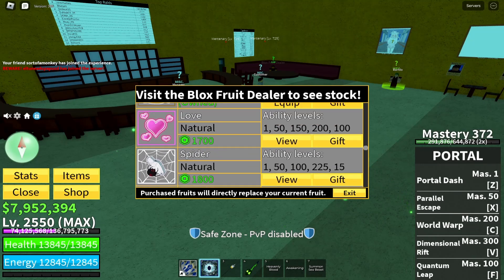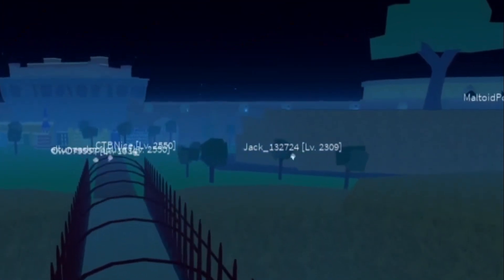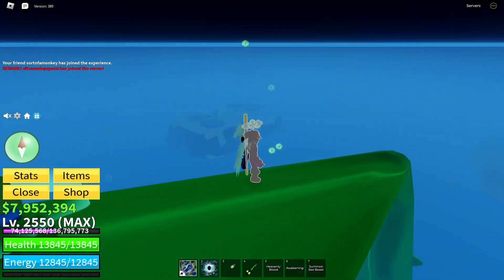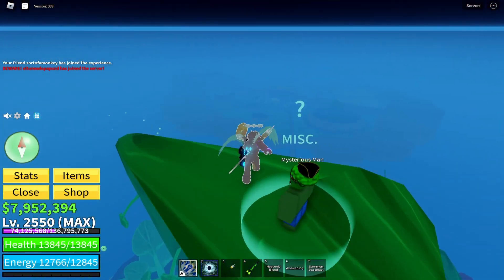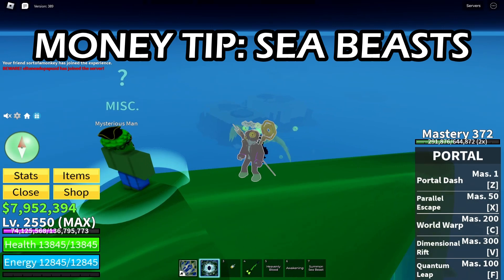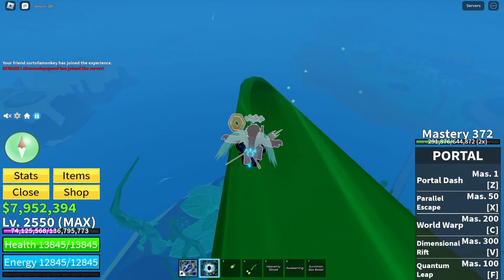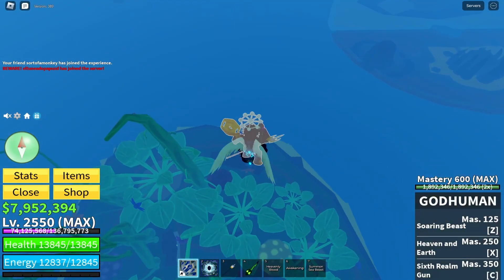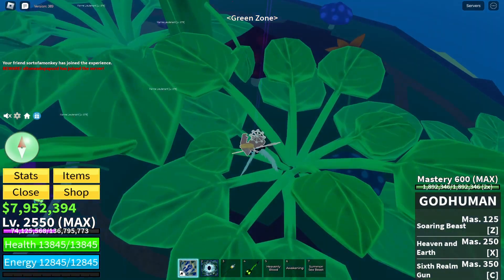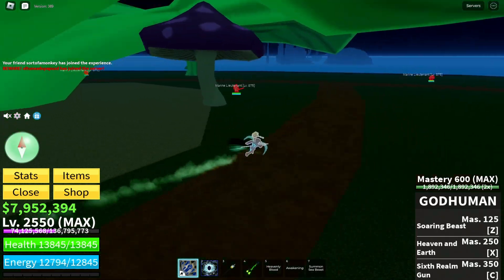A good way to grind money in this sea — you might think it's bosses or regular grinding, but I think it's actually CBs. They give like 300k, and if you have double money it's gonna be very easy. You're gonna need money for fighting styles. Get the God Human fighting style specifically — in the long run it's very powerful. I recommend it for pretty much every fruit build unless you're Leviathan hunting.